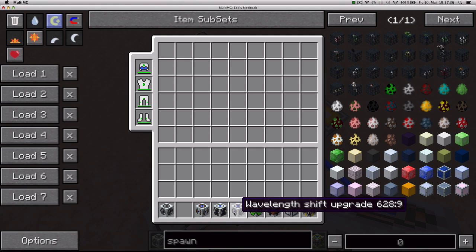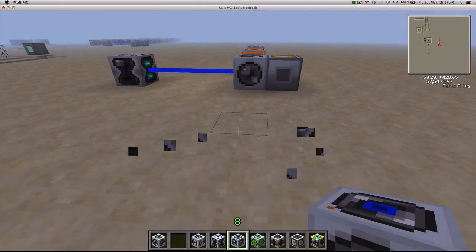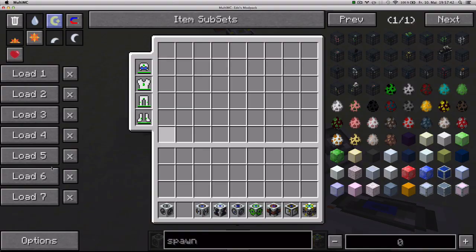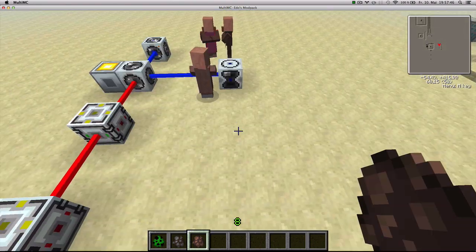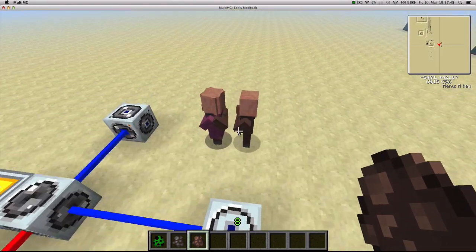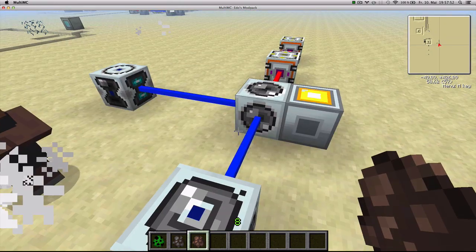Next up, the Wavelength Shift Upgrade. This basically makes it so the lightning does not appear visually. So all mobs around the Tesla coil are going to die, and you're not going to know why — they just receive the lightning, but there's no visible lightning.